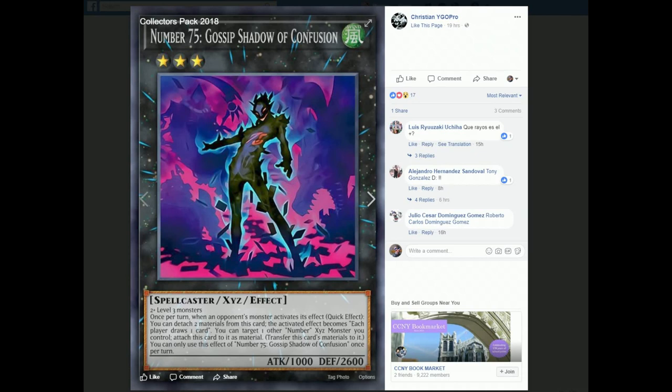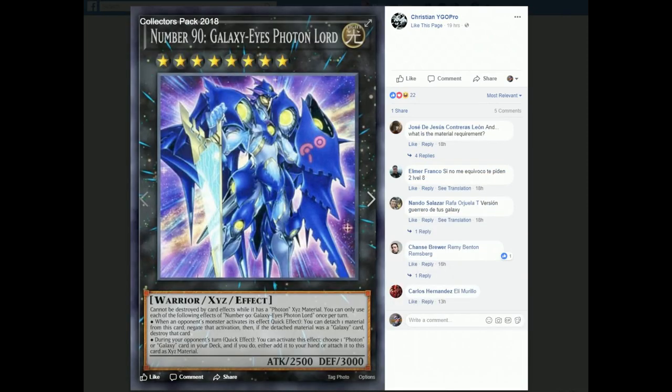This card mixed with Number 86 is actually really, really broken, and the fact that it's a generic rank 3 makes it even better. You don't even need three monsters - using two on Gossip Shadow and two on Number 86 makes it much easier. Gouki players, watch out for this combo because it's definitely going to happen a lot. Goukis play level 3s to make Invoker, so if they ever have the option to make an 86, instead of going into Invoker they'll make Gossip Shadow and transfer those materials to the 86. This might be a money card - pick these up early.